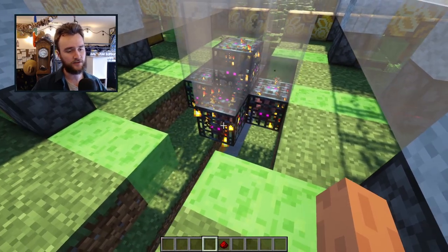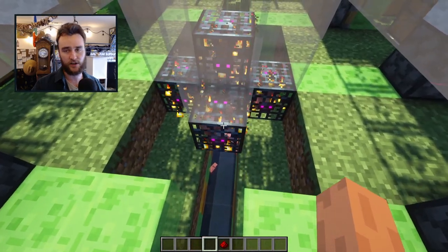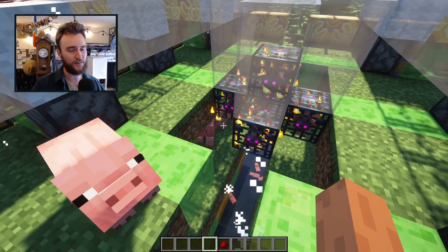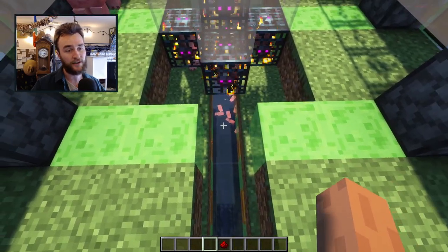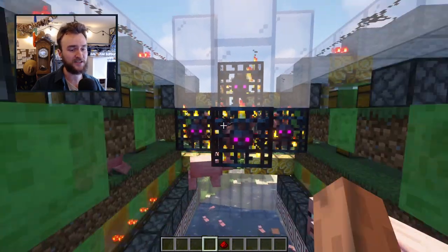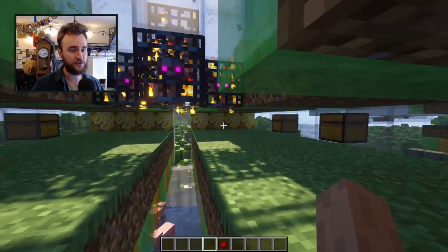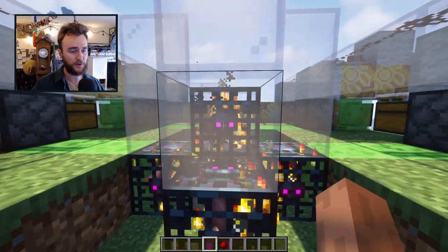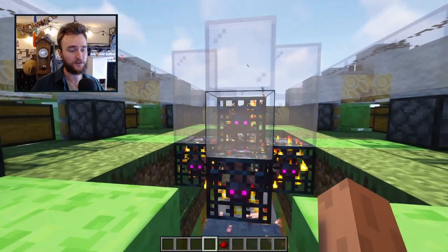A spawner can summon a pig up to four blocks out in all directions. In Java version it's slightly different for bedrock — they can summon a pig one block above, at their own height, or one block below. So because we have four spawners at this height, we're kind of prioritizing this layer by giving these four spawners two floors on which they can spawn pigs. The top spawner however only has the top floor on which it can spawn pigs, so it's a little less efficient.